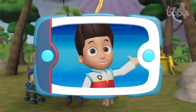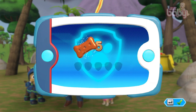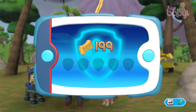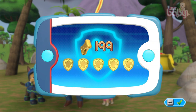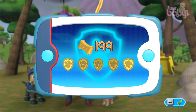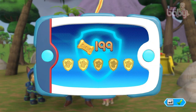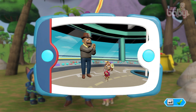Great job! We found the flower and gave it to Mr. Porter. Now Mr. Porter is going to have the best flower at the show. For collecting so many pup treats, you earn a gold pup treat. You found all of the golden paw prints. And you unlock the picture for this rescue mission. You can see the pictures again by highlighting the rescue mission and pressing the Y button.